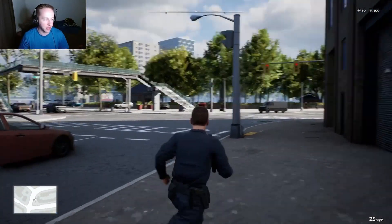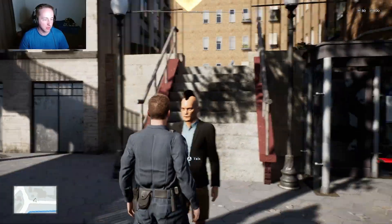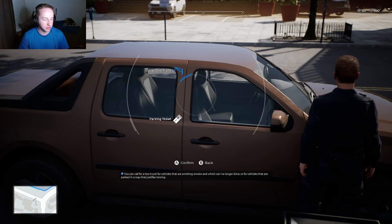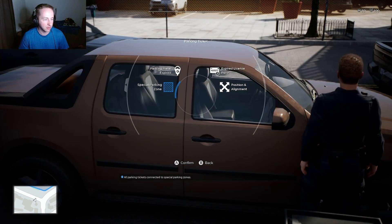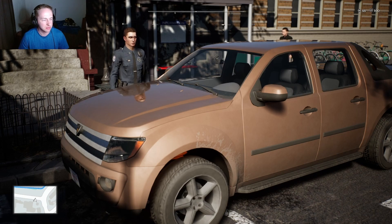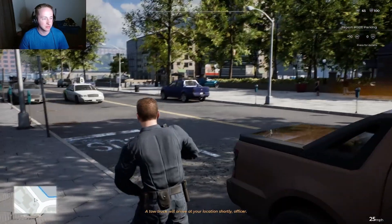I don't have a squad car right now. I'm on foot patrol — that's what it is. I just started playing this game. Nice to see you, officer. Alright, so you are in a bus zone, so I'm going to interact with this car. Can I? Thank you. Alright, we're going to call a tow truck. Or is it a parking ticket? I could probably tow. Can you send a tow truck to my current location? I have a vehicle here that needs towing. Tow truck will arrive at your location shortly, officer.